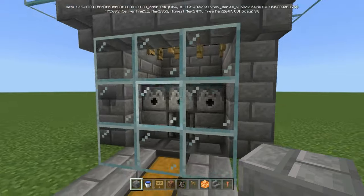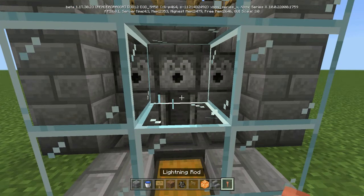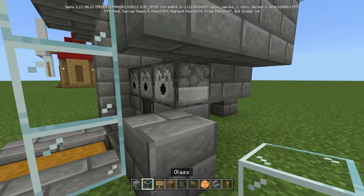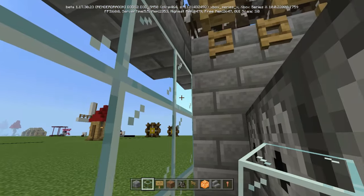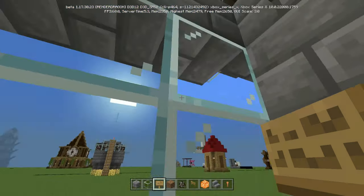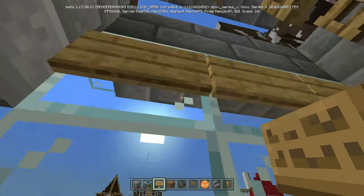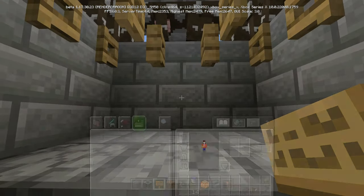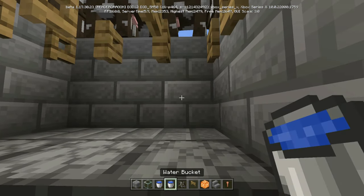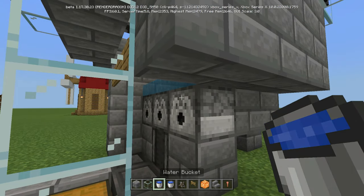Now you've got to get the signs in there. Keep this part open right here. Facing this wall, find the third glass up — one, two, three — and place signs just like so. Then get your two water buckets in there: put one on this side, one on that side. There you go.